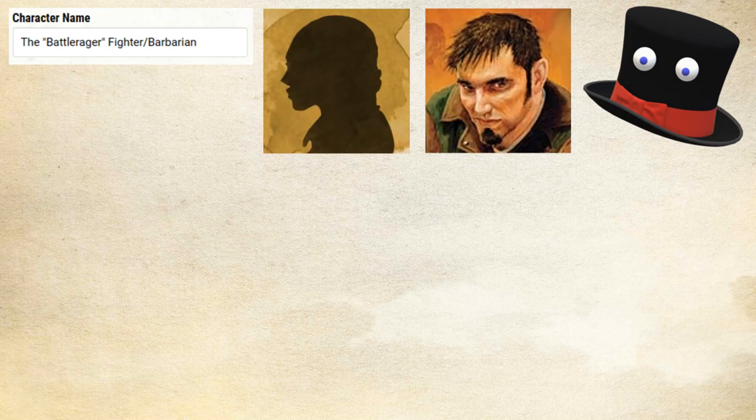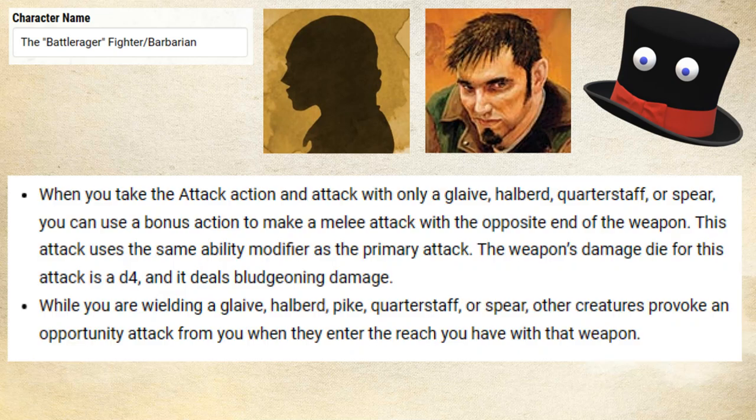Starting out with our race, we are going to want to go for either a custom lineage or a variant human — dealer's choice — but we need that starting feat. And that starting feat is going to be Polearm Master. There is an argument to be made to start with Great Weapon Master if you want to go ham on really big attacks right off the bat, but I definitely prefer Polearm Master for the bonus action attack, so you get an extra attack before you get Extra Attack. Polearm Master is a great feat.